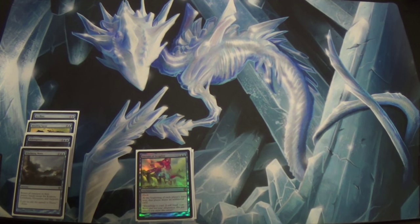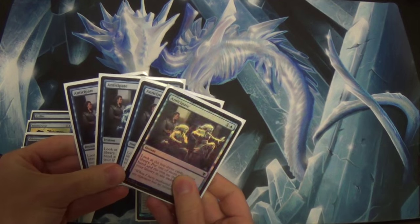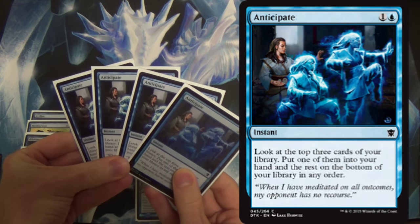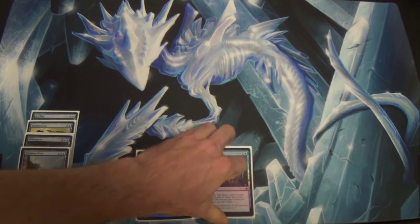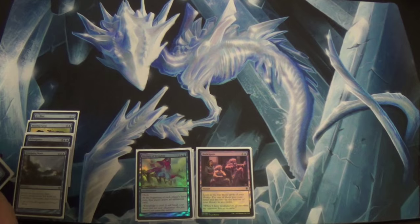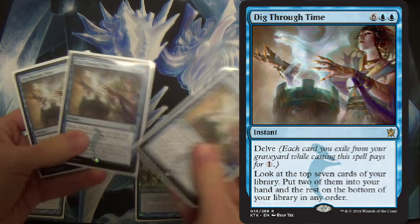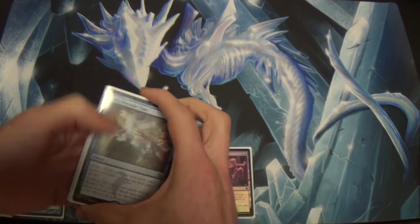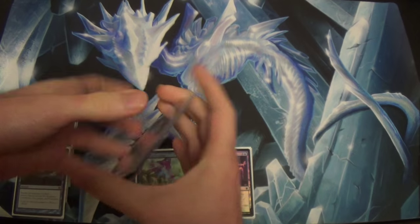Probably the most important card as far as actually trying to get fogs every turn. Minimal mana investment for how many cards you're going to get. Then we have 4 Anticipates — useful selection. Next we have 3 Dig Through Times; the deck should be running 4, I only have 3. But yes, you will definitely want to run 4 of these without a doubt.